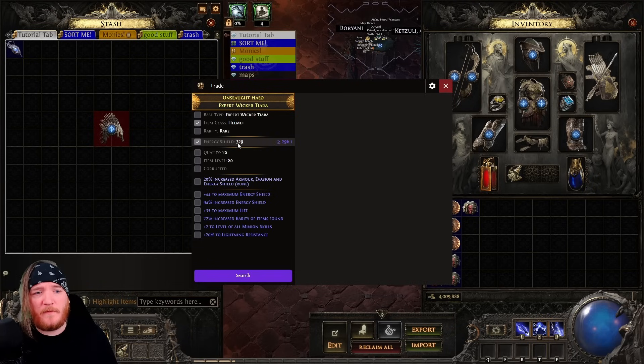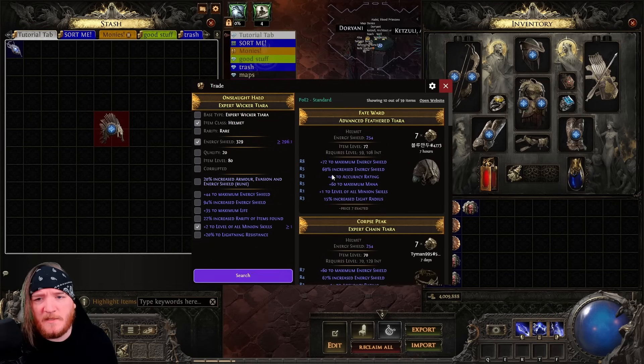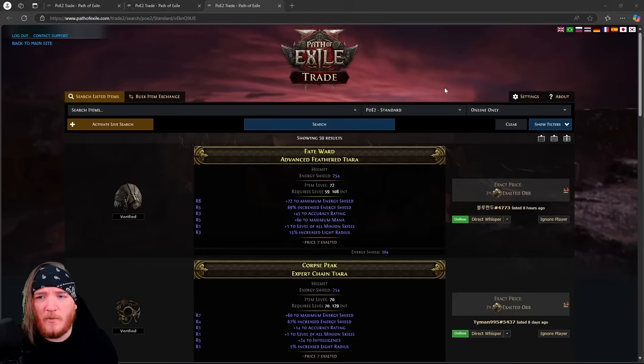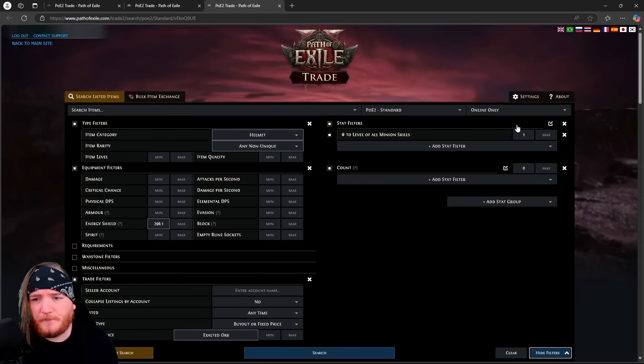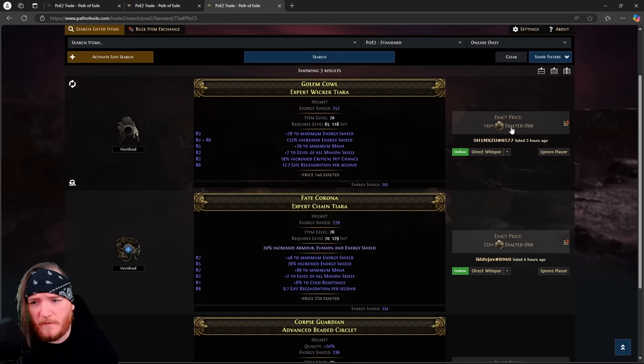Press Ctrl+D, take off item level and base type — we just want any helmet with this amount of energy shield. The main stat we're concerned about is plus two to all minion skills. Searching immediately, we find helmets only have plus one, so let's open the full website. Turn that number from one to two — now we're looking at 140 exalts for 252 energy shield with plus two to minion skills. There's one at 302 energy shield — look at that blue number showing the value after quality.